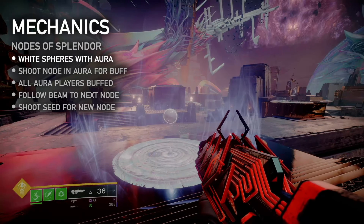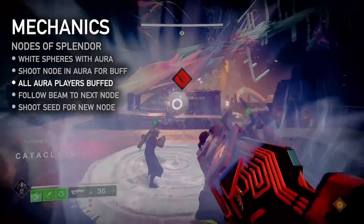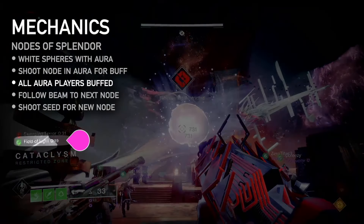Nodes of Splendor are small white spheres hovering over ridged plates with a glowing aura. Stand in the aura and shoot the node to receive the Field of Light buff. If multiple players are in the starting node's aura when it is shot, they will all receive the buff.